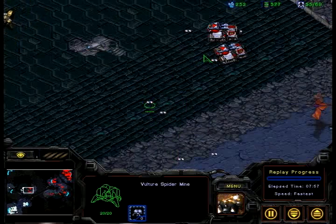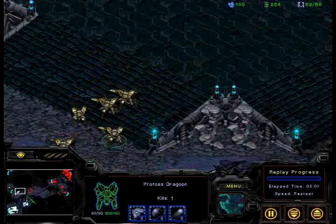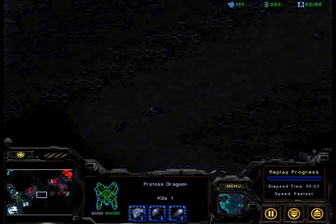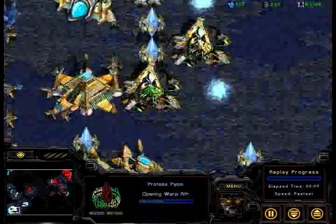UpMagic pushing his advantage, using these Mines — no observer yet from Phoenix. UpMagic is a very smart player right here, getting really good map control with these Mines. Now, before those tanks get Siege Moded in the middle of the map, before he establishes a good position, Phoenix has got to do something.